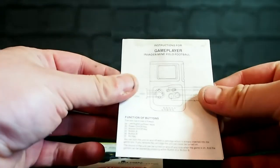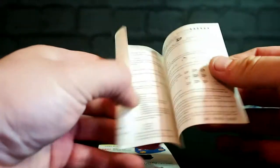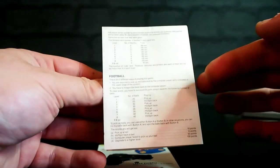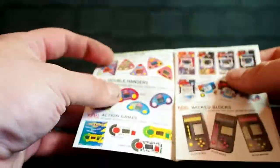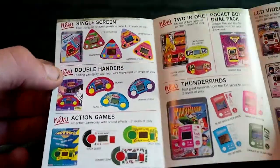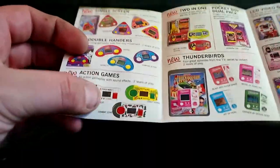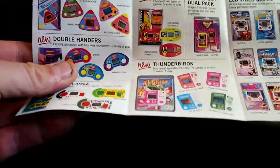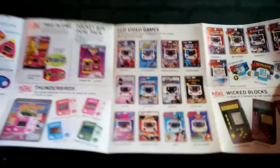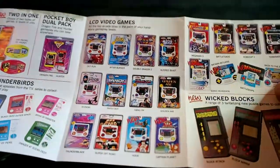What else we got? Game Player: up, down, left, right. F is the action key. I suspect these aren't going to be too complicated. This tells us how to play the games. And last thing is this little Grandstand LCD games manual. New single screen, double handers — vaguely rude — action games. These style of LCD games come up quite often on eBay. Thunderbirds ones and these — we got a Golden Axe one and a Sonic one on there.